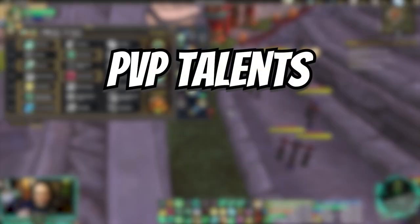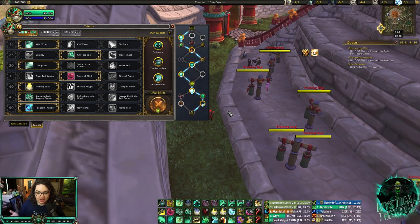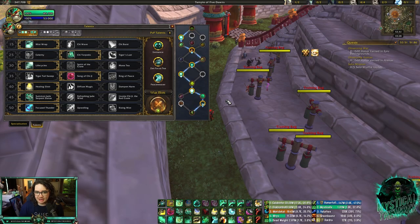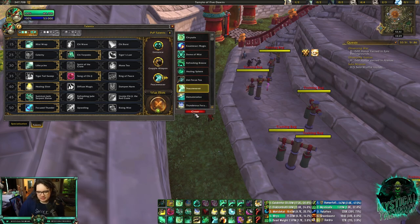For PvP talents, we actually have a lot of good options to choose between. I'm going to put some scenarios on the screen for the most popular comps and tell you what I run. The first is Ret Warrior — a very popular comp right now at every MMR. It's Ret Paladin with Arms or Fury Warrior, normally Fury Warrior, paired with Holy Priest, Holy Paladin, or Resto Druid. What I run versus that is Eminence, Disarm, and Peaceweaver.